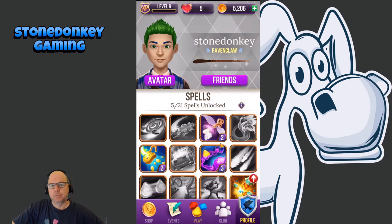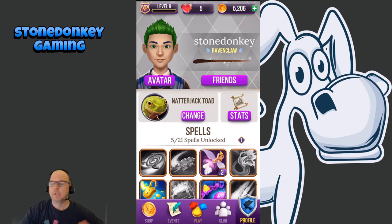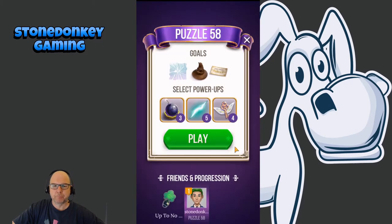As you play, you'll unlock new spells, and the spells are used within the levels themselves. When you go into any level, it tells you which spell is being used and there are certain things you'll have to match in a row to activate them. I'm on Puzzle 58 — you can see which power-ups you want to select, and there's a goal to shatter these items. You crack them and crack them again to get rid of them.